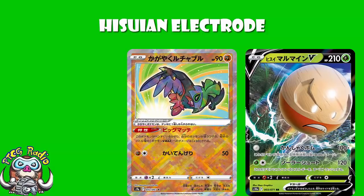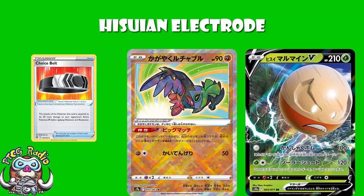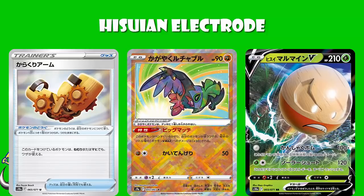If you pull off that combo — which is not the world's most difficult combo — you are literally getting a one-hit KO on anything for no energy. The biggest, baddest Pokemon we have right now are stuff like Eternatus with 340 HP, and this will get a one-hit KO on that. You don't need Hala Lucha if you're going after Pokemon V-Star, but you do if you're going after V-Max. And no, you cannot use Choice Belt instead, because you need Automated Arm — you can't have two Pokemon tools.